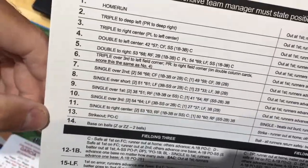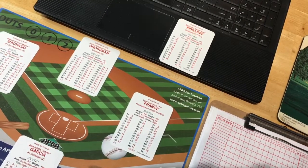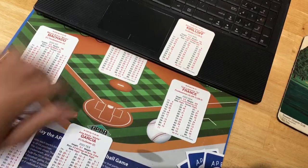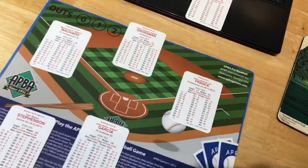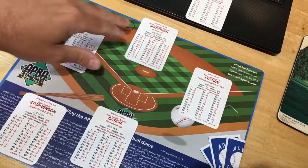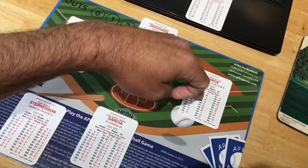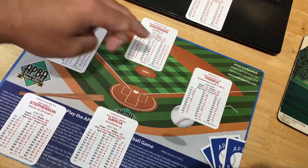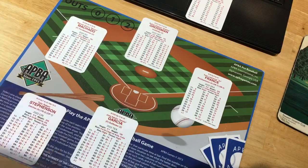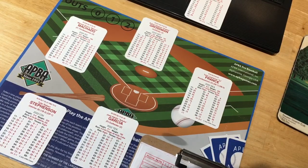In a bases-loaded situation where a guy gets a single to right, we know the guy on third is going to automatically score. Then we have a possibility of the guy on second scoring depending on the hit value, and also a possibility of the guy on first going to third on the single — and whether he advances on the hit or on the throw.